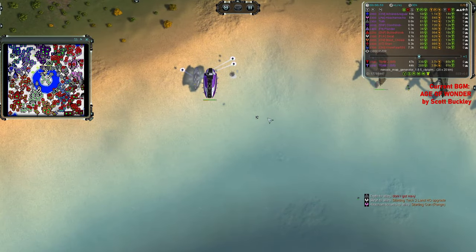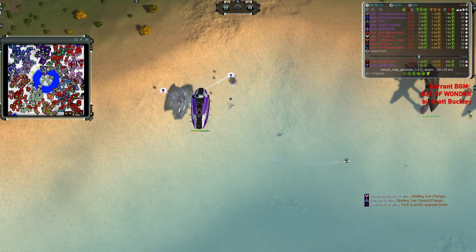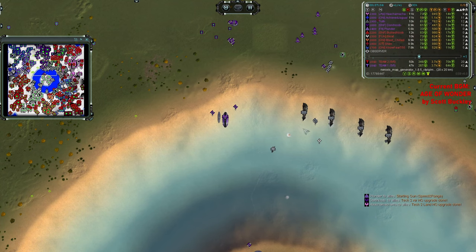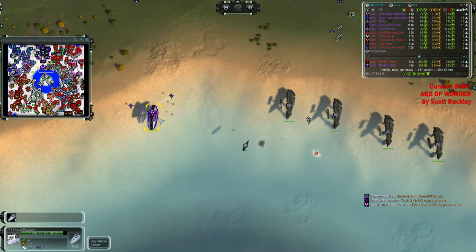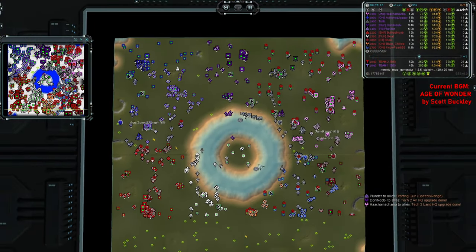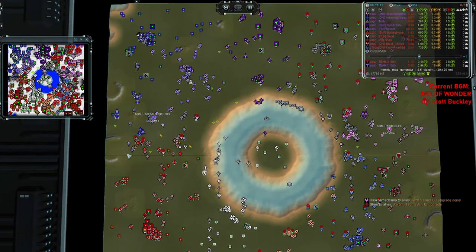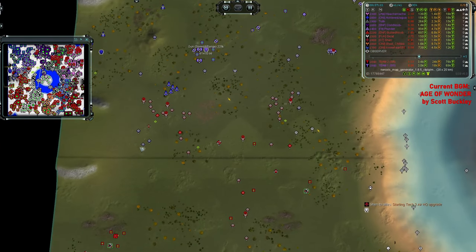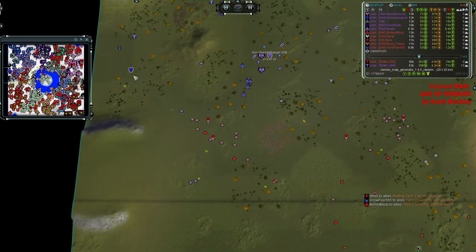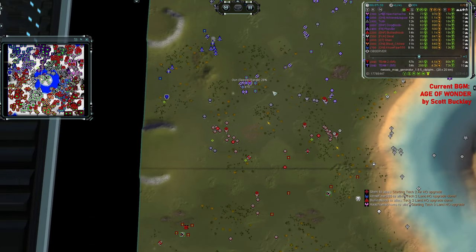Auroras are running around everywhere, in the pond of course, as they do. Destroying engineers from afar. They are a little bit too late though, because already there have been some naval factories constructed by both Donny Noob as well as Trith. So it seems like the players are definitely going to be fighting for the pond — that is something to take note of. Meanwhile, it looks like Bullied Noob is kind of running over the western flank, where Achieve Jaguar and Plunder are making their plans.